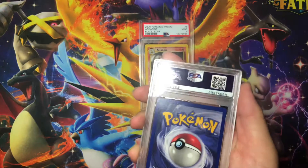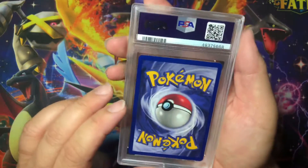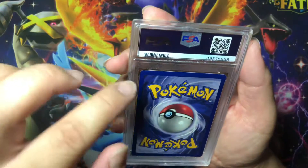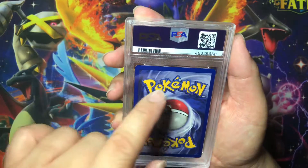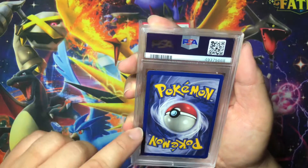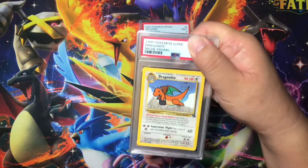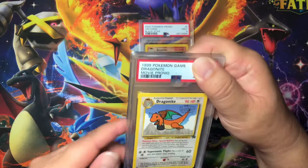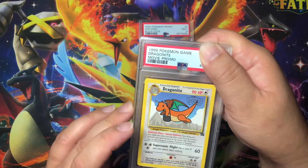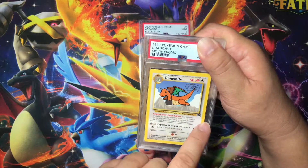Okay, and the second card — there's a dent or some sort of mark on the bottom left. Corners have some white marks. Edges — I think it's just from the factory cutting, it's kind of white up here. Centering is a little wider on the left and wider on the top. Dragonite — this is also from the movie.